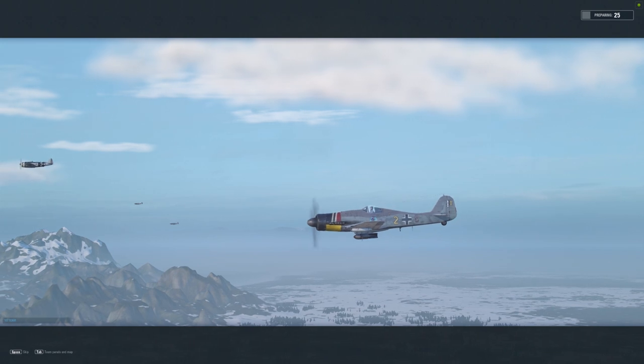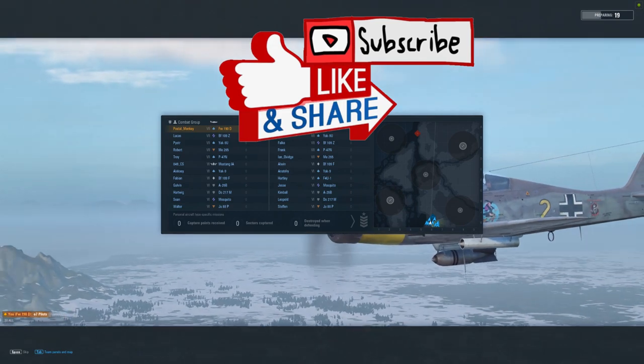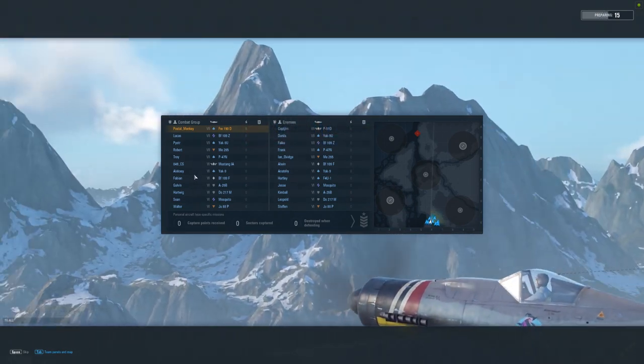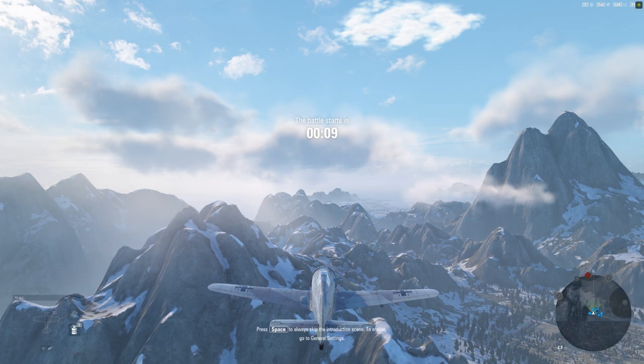Hey there, Postal here. So today we're taking out the FW-190D. This is affectionately called the Dora. It's a tier 7 German multi-role fighter. I absolutely love this plane.